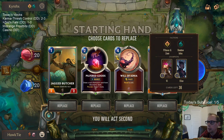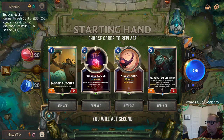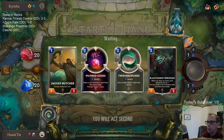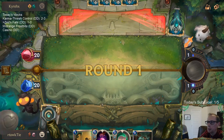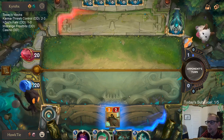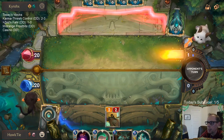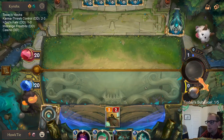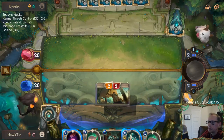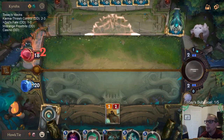Game two. I like Will of Ionia - it's good against Vi but not really good against anything else, so I'll mulligan it. But there's a good chance I mulligan it and then regret it because they have Vi and I don't have an answer for it.